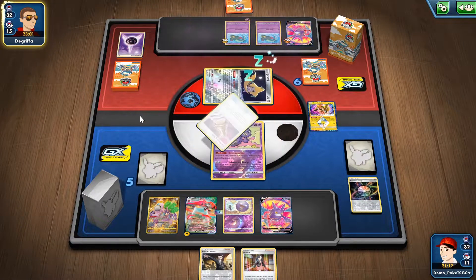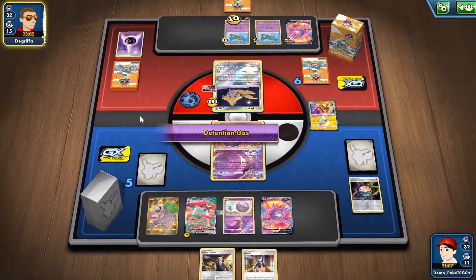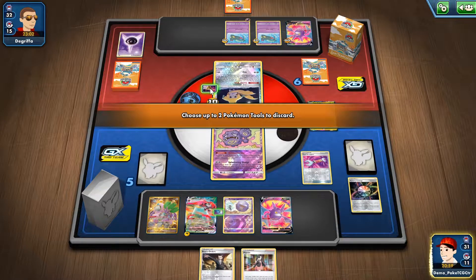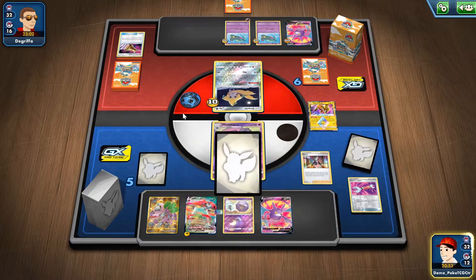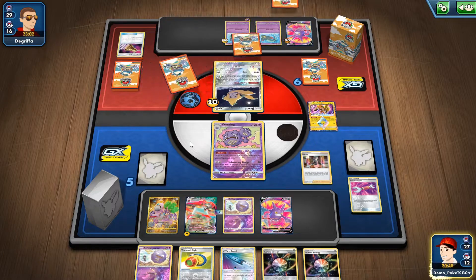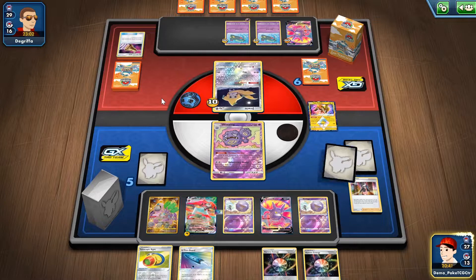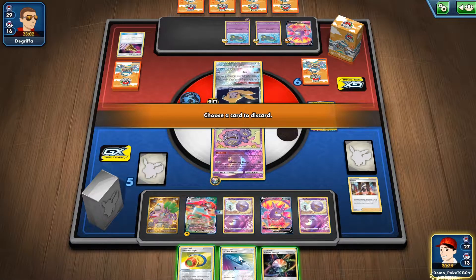He just passes a turn and he is Dragapult so I'm gonna have a lot of problems. Will I need Boss's Orders? I think not, at least not for now. Still no sign of energy — I'm gonna trade Aura Energy and get just another Aura Energy, and I guess I can go with an Aura Energy attachment.